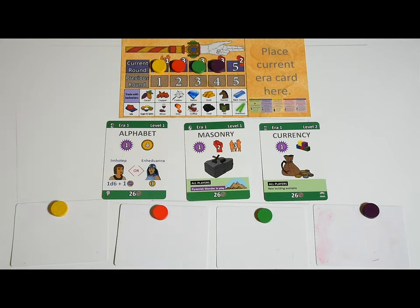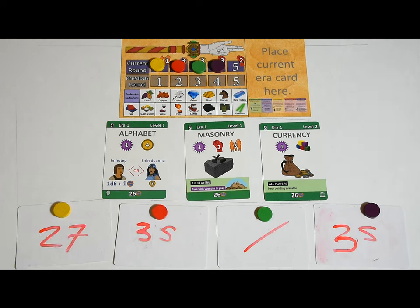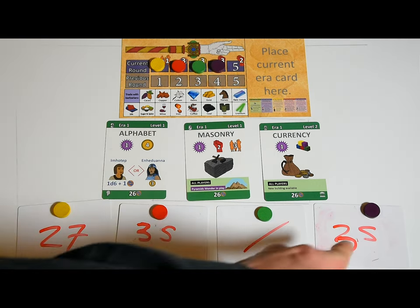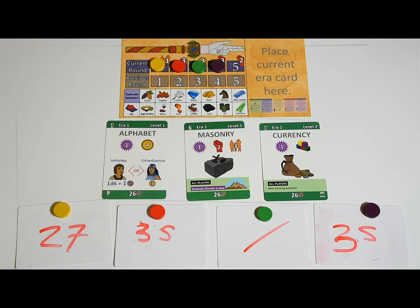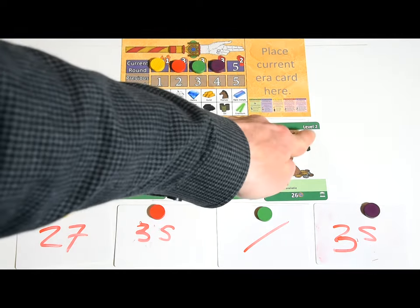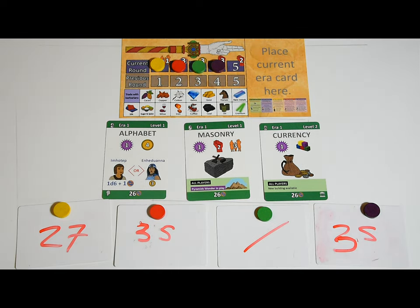Players make secret bids using their dry erase cards and markers. You can bid nothing, but then you won't win. If there is a tie, the tied player who is first in turn order wins. A player can only buy one technology per round. If no one bids for a technology, players can proceed to the next one, unless it has a higher level — you can't buy a higher level technology unless all the lower level ones have been bought. So currency, a level-two technology, will only be available for auction when the alphabet and masonry technologies have been bought.